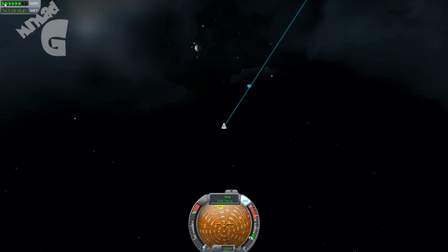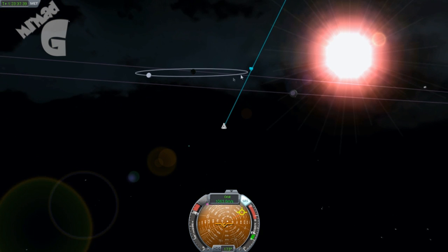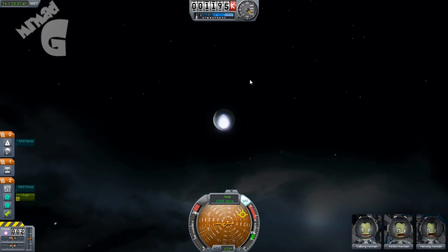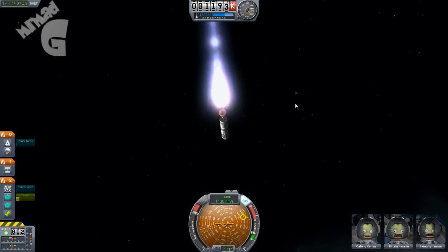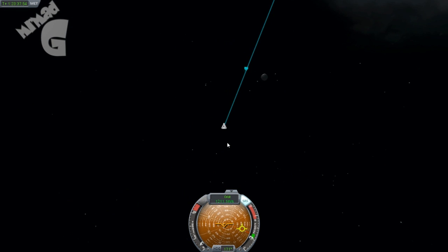I thought if I go back to the periapsis now, I might be able to bend the orbit over Minimus. So I time warped, started to burn, just faced for Minimus again and burned — and it's going down, it's going down. So I'd seal back to the periapsis again.